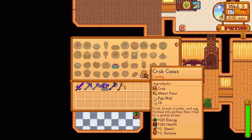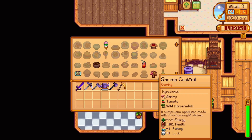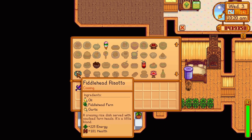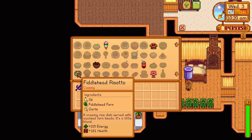Fall Day 21 Year 2 offers a recipe for a crab cake — one crab, one wheat flour, one egg, and one oil. It returns 225 energy and 101 health and also increases your speed and defense by one point for 16 minutes and 47 seconds. Fall Day 28 Year 2 offers a recipe for a fiddlehead risotto — one oil, one fiddlehead fern found in the secret woods, and one garlic, replenishing 225 energy and 101 health.